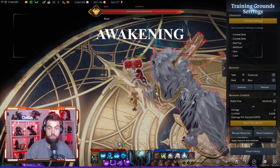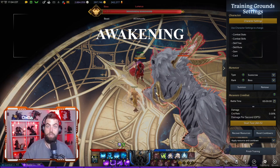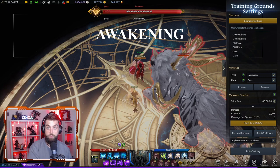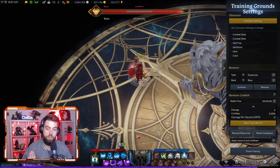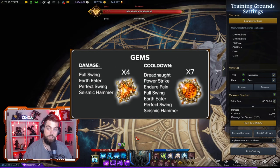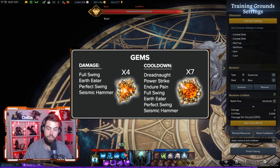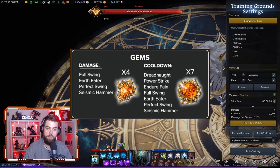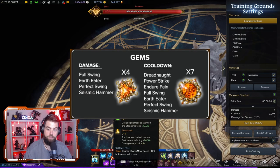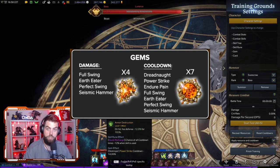Big Bang is more used as a flexible utility tool than anything else. There are a few ways to use it best — if you're in a group with communications, ask the support to let you know when they're going to shield, or if you see a support do their Awakening and you have a huge shield, quickly use Big Bang to get the full Barricade benefit. For gems, it's really easy — you only need four attack gems in total, one for each of the purple skills. Each one of those also has a cooldown gem, plus one for Endure Pain, and then one for each of the two blue skills that generate gravity cores — in my case, Dreadnought and Power Strike. You don't need a cooldown or damage gem for Heavy Crush.